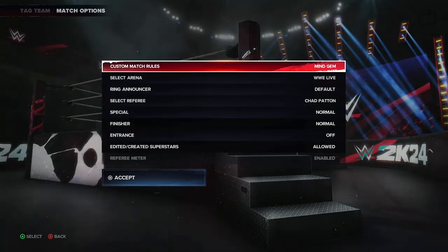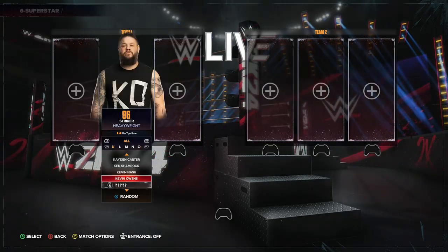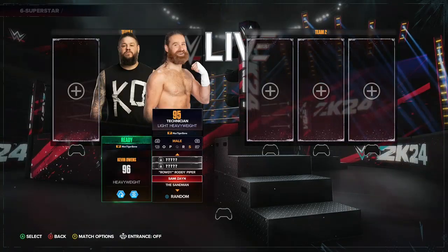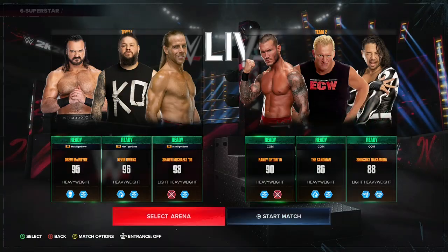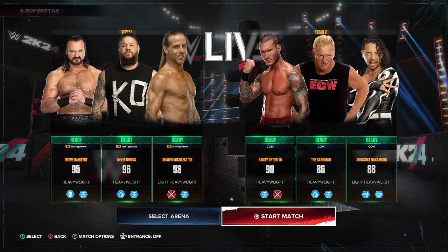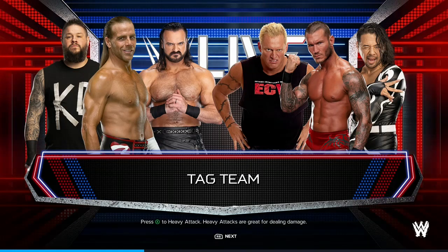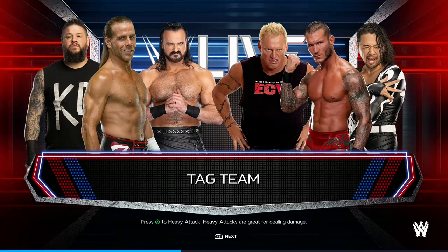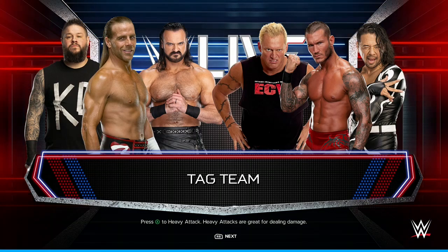The rules are already set if you select it because you already made it. What you want to do is select which side you want to be on — if you're doing stuff like this you probably know how to play the game. Hit Random. The reason this is called the Mind Stone is because I think there's elimination involved — you have to play your cards right with the two people you're with in order to get this stone.